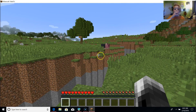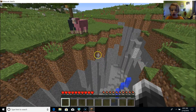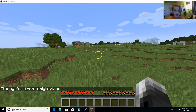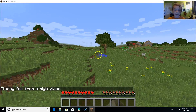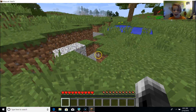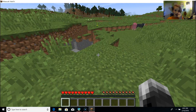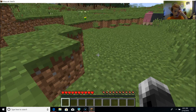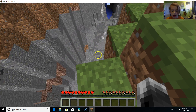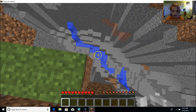Oh my god, a pink sheep spawned! I died — did you see a pink sheep spawn? There's a pink sheep! We can get some pink wool but I don't want to do that because it's lucky to have a pink sheep. I meant to press shift so I can look down and see what we got.